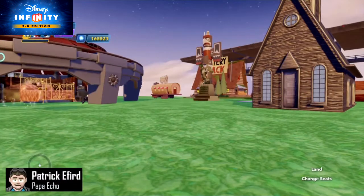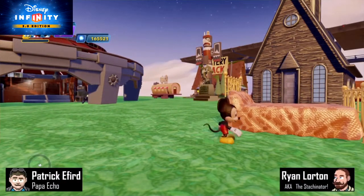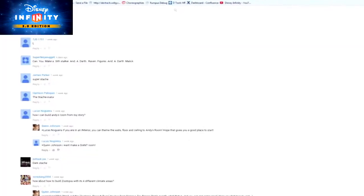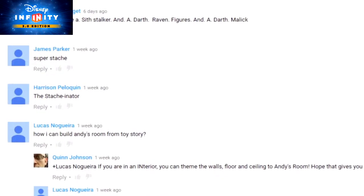Hi there, I'm Patrick, a.k.a. Papa Echo. And I'm Ryan, a.k.a. The Stashinator. I'd like to elect that alias Governor. That's impossible. Special thanks to Toybox TV viewer Harrison Pelequin for my special moniker this week.